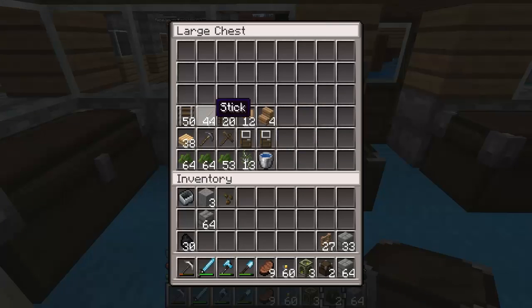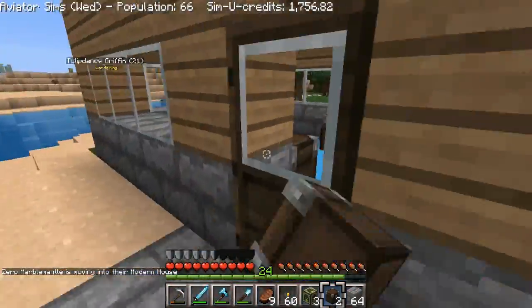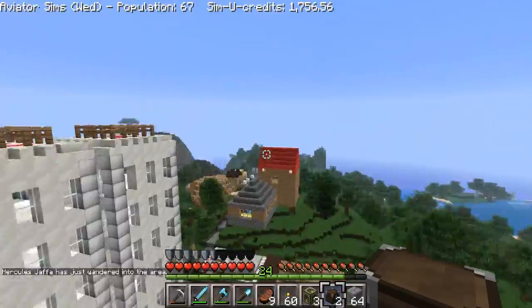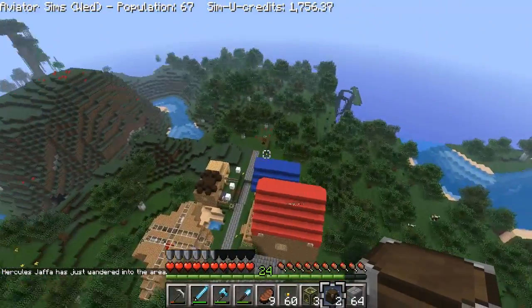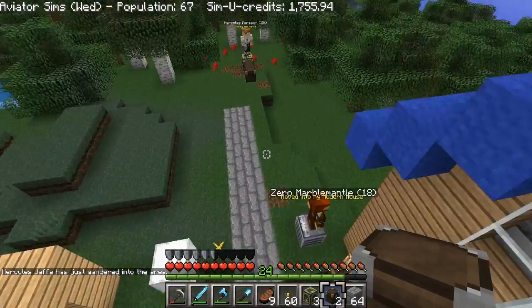We got 44 sticks left over. We're gonna need a ton of wood — we're going to have to go start chopping down some trees, otherwise we're gonna run out of our wood supplies. Wait — the lumberjacks, they're still chopping! They must have a ton of wood saved up. Let's go over here. We're gonna set the stone bricks and the fence posts.